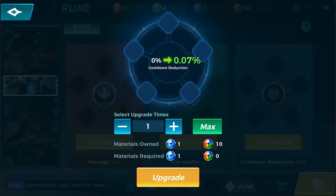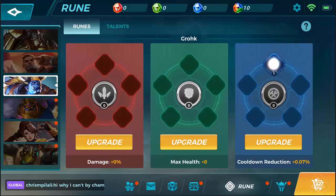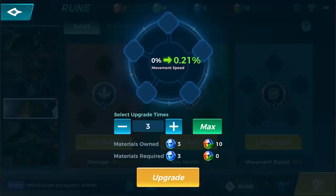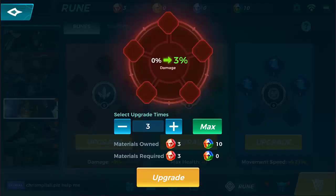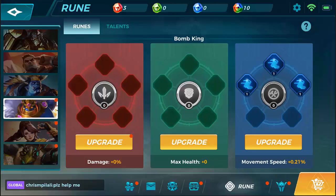I've heard there are going to be some differences in the third, blue rune slot to kind of individualize champions in certain ways. That upgraded my movement speed for Bomb King. Like I said, it's going to be per champion — I've got three more to do and we're going to go through Cassie.